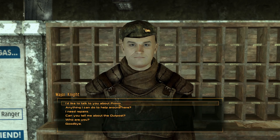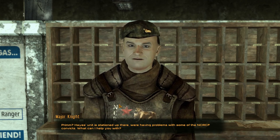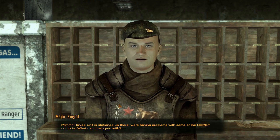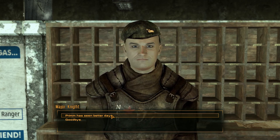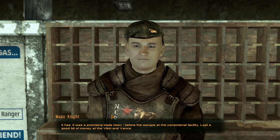I'd like to talk to you about Prim — they need a sheriff. We want the NCR — less work for me because I'm already here. These units are stationed up there, we're having problems with some of the NCRCF convicts. Prim has seen better days. All the citizens are scared even though there's no danger there now, because I killed everyone. It was a promising trade town before the escape at the correctional facility.